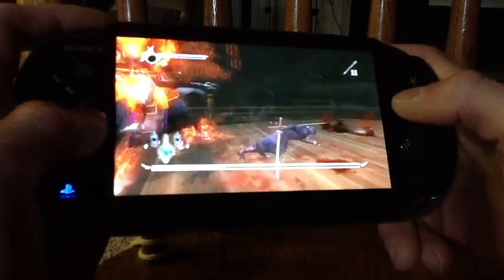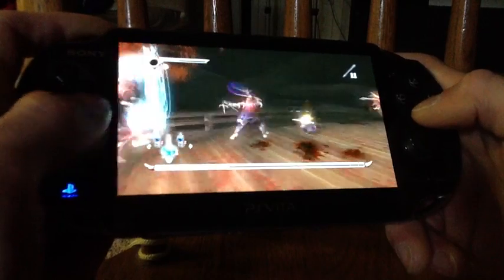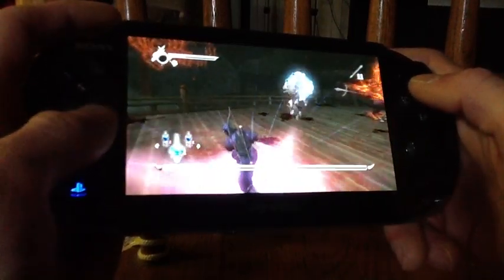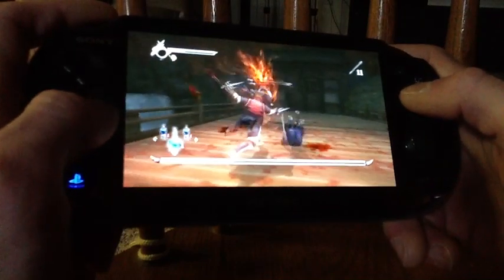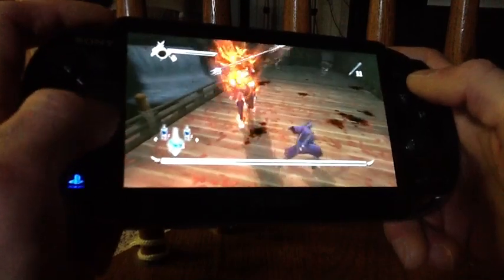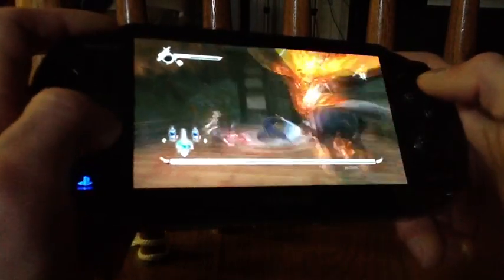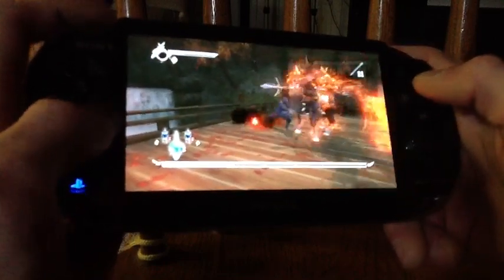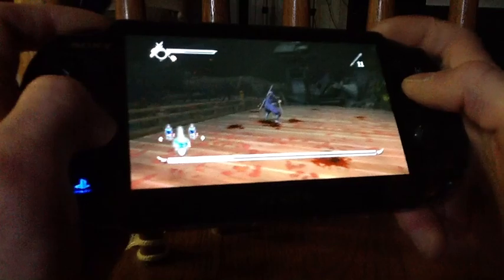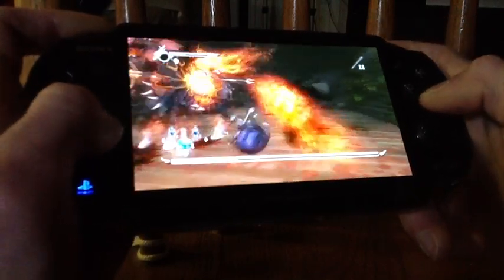Basically, just keep note of where he is. When the adds spawn, what you're going to want to do is mainly try to just block and control your HP. Watch for the boss's movement, take down the adds, and as soon as the adds are down, use the essence that they drop in order to land an ult on the boss. Whenever you land an ult on the boss, it just gets you one step closer to actually taking them out.